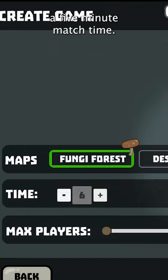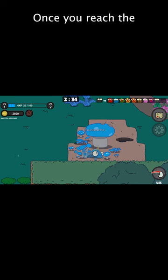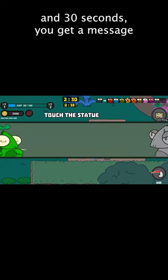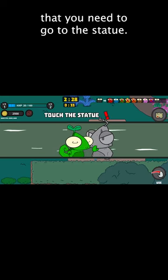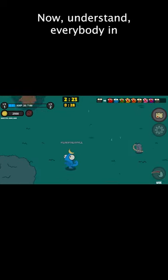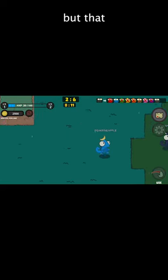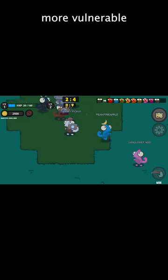So let's say you choose a five minute match time. Once you reach the half minute mark — around two minutes and 30 seconds — a message pops up saying you need to go to the statue. All the hiders will be racing towards the statue, but that just makes you more vulnerable to get tagged by the seeker.